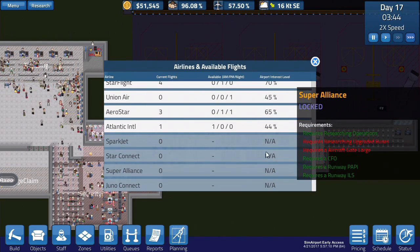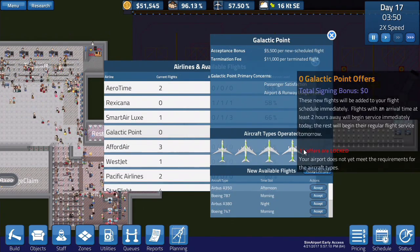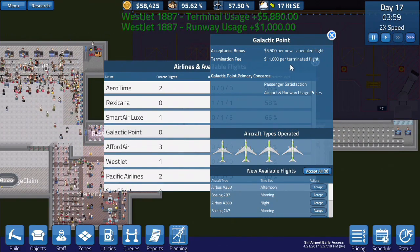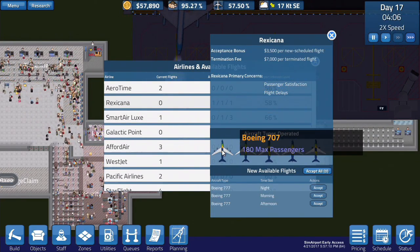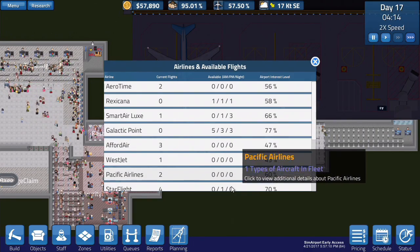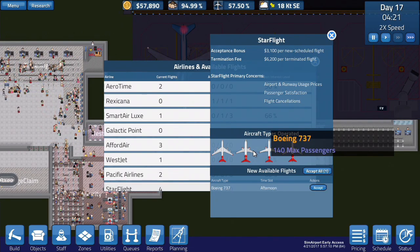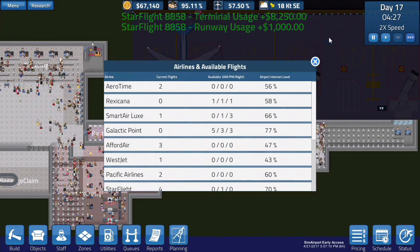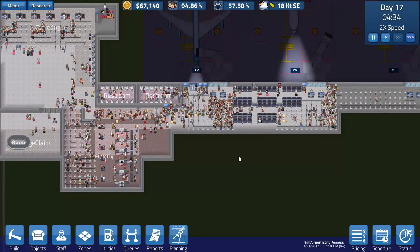We need one in the very morning. You can't even accept any because we need the massive gate. I want to get A380s and all that — that would be awesome. We can get a 737 with 140 passengers in the afternoon. Maybe we could do that. There are so many people here.